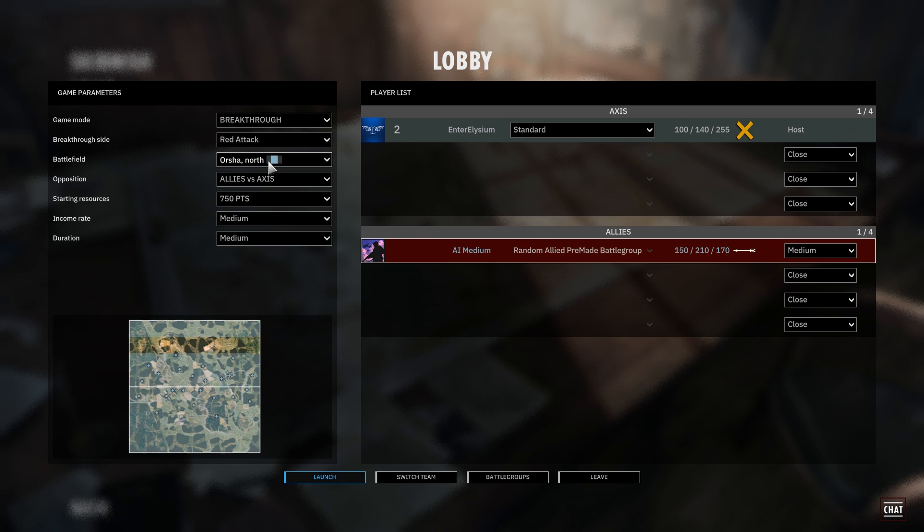We are going to switch to Breakthrough. Notice that the points change there. If we go back to Conquest, we're at 10, 140, 170. We get 255 at the end, and they get 50 more at the beginning and then 70 more at the middle. So there's quite a big change in points. We're actually going to change this though - we've done a defend. Let's change it up a bit. Let's do a lure attack.